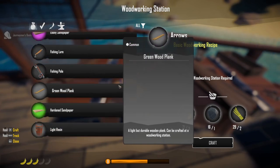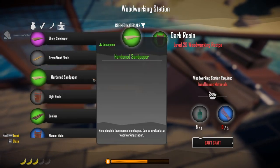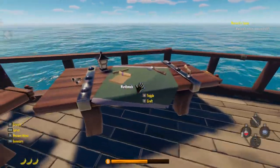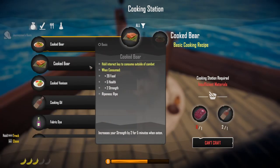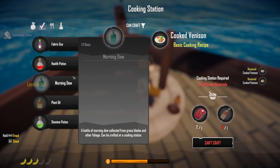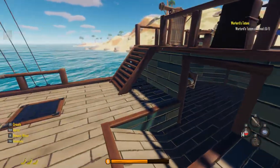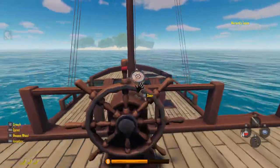Did I miss it? Checking all the workbenches - cooking station, weaving station. Looking through decorative items and actual boats - that's weird. Going ahead and cooking up a couple of food items while I figure this out. I'm not 100% sure - I'm going to jump out and try to figure this out.